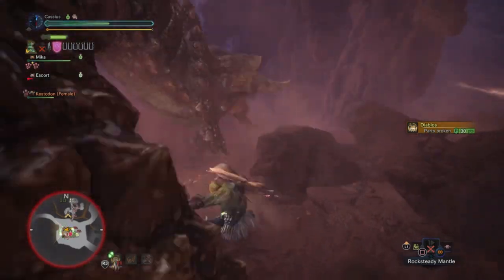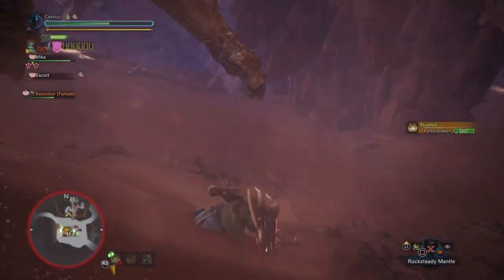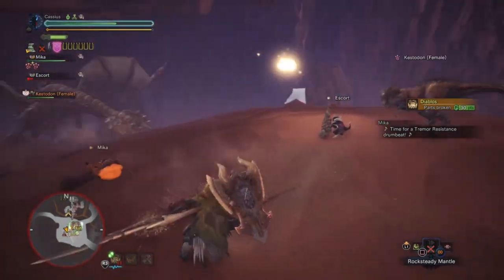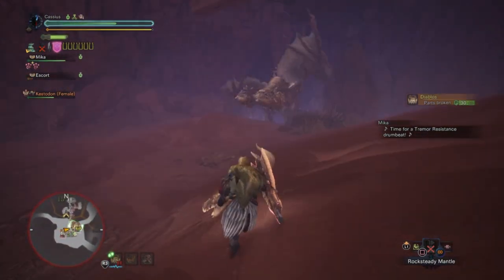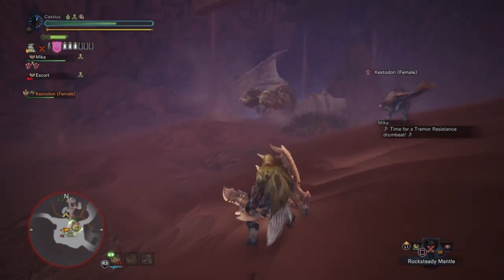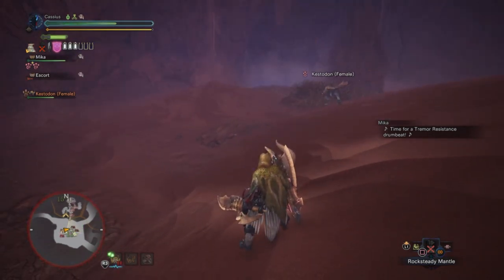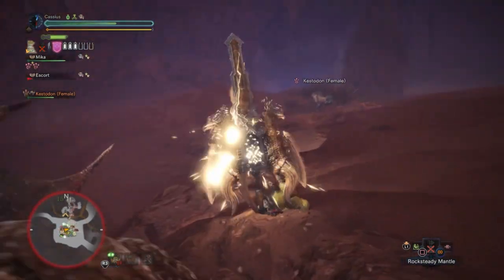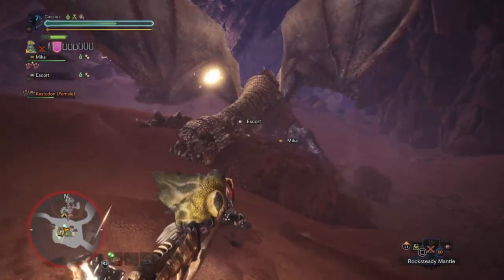Sharpness doesn't really matter when you're hitting elemental discharges. The stats this set gives me are: Attack Boost 6, Artillery 3, Maximum Might 3, Weakness Exploit 2, Capacity Boost, Speed Sharpening, and Elementless boost. A lot of those come from gems. You're going to have to get lucky — most notably the Elementless gem, the Tenderizer gem, and the Magazine gem.